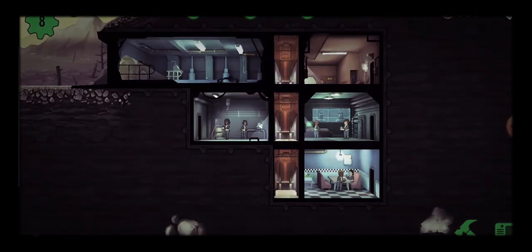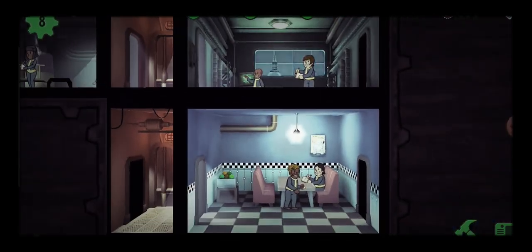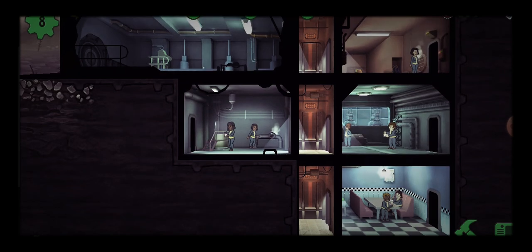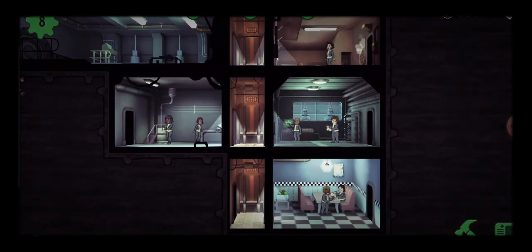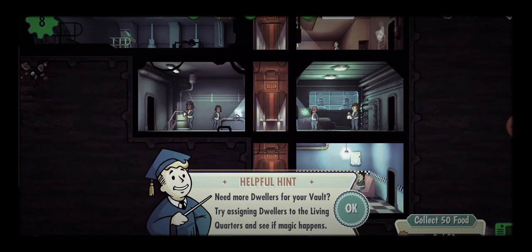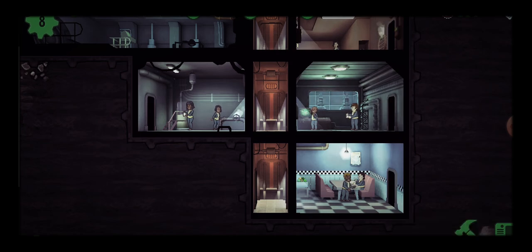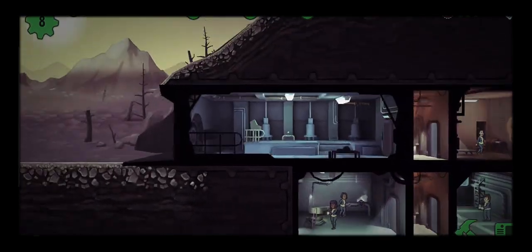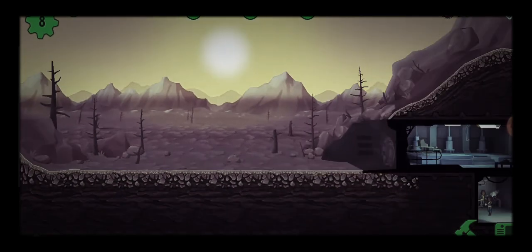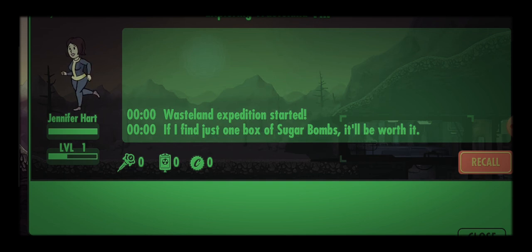I like the noises in this game — the aesthetic and the sounds are really nice. It's different from the Fallout games themselves. Should these be finishing at the same time? Need more dwellers for your vault — assigning dwellers to the living quarters to see if the magic happens. How do we see where the dwellers are? Tap outside... oh okay!